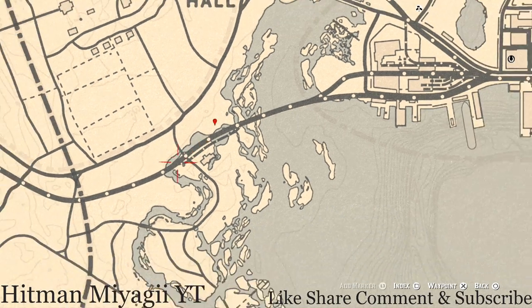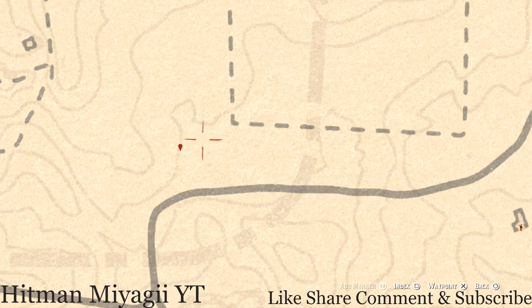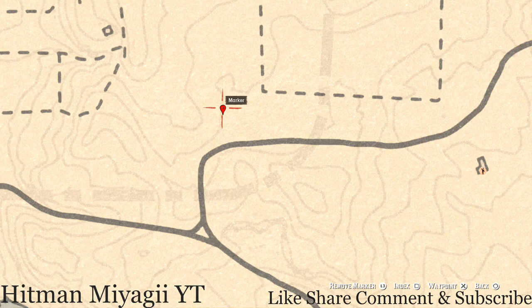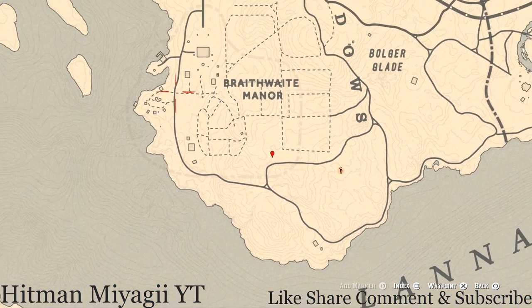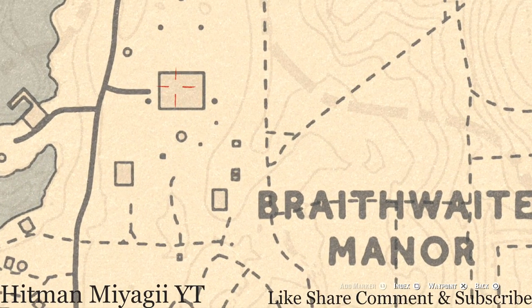Let's go towards Braithwaite Manor. In the area there's another marker where you'll get a randomized arrowhead. You do not need your metal detector for this one — it's a dig spot. Come over here and use your Eagle Eye as you approach the edge of the cotton field, and you should see the indicator to dig. Inside the actual Braithwaite Manor home, on the ground floor dinner table, there's an antique alcohol bottle — a London Dry Gin bottle.